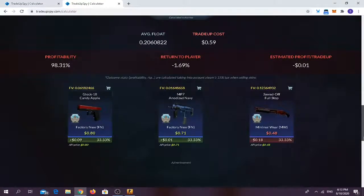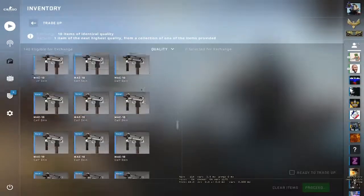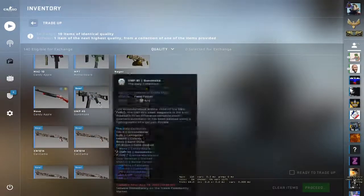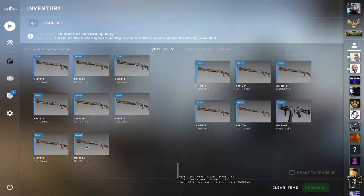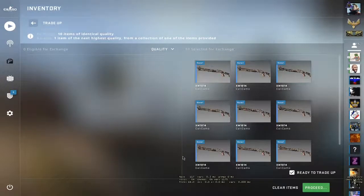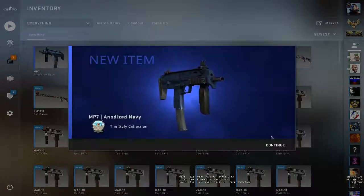Because I love the three possible skins, I want to try to get the MP7 Anodized Navy and the Glock-18 Candy Apple. I love them, so I don't mind even if I lose a bit of money. Okay let's start — placing the inputs now. Okay I found them, here's a UMP. Come on, let's hope for the Anodized Navy! Let's do it!